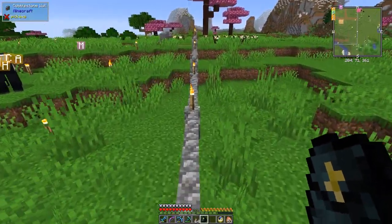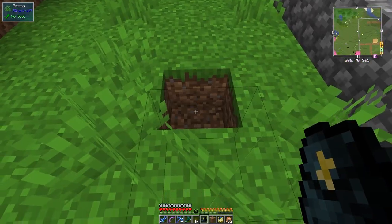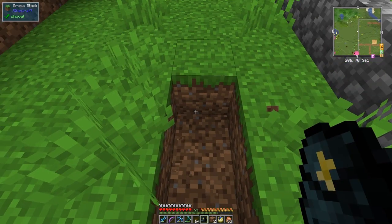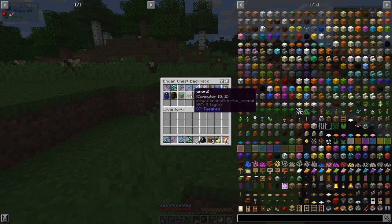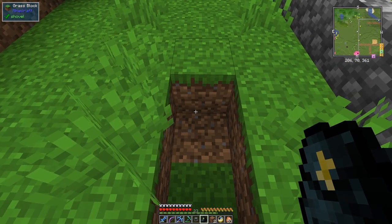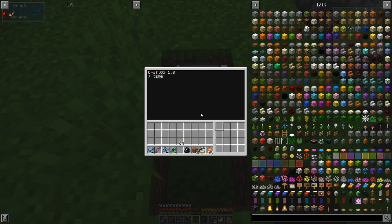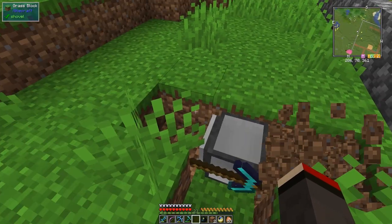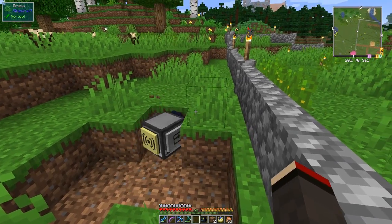I'm going to use turtles for doing that because the turtle will dig quite happily. If I go down one more block here, I could just go down like this and then put a turtle down here and take tunnel. I've got a turtle with me - you'll notice my inventory is nice and clear because I've got these bags. You can put in the ender chest backpack the other bags, which is great.